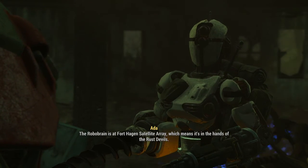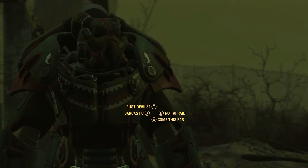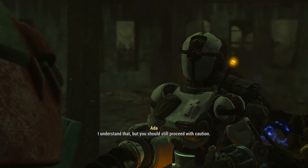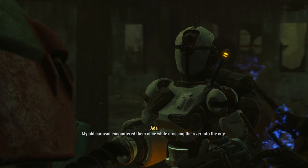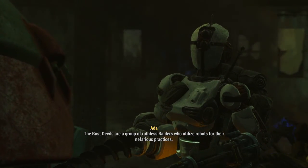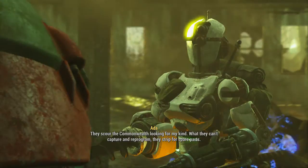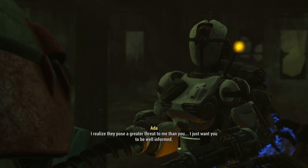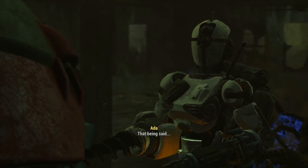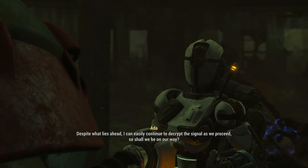Location confirmed - the robobrain is at Fort Hagen Satellite Array, which means it's in the hands of the Rust Devils. I haven't come this far just to back down. You should still proceed with caution. My old caravan encountered them once. The Rust Devils are a group of ruthless raiders who utilize robots for their nefarious practices - they scour the Commonwealth looking for robots. What they can't capture and reprogram they strip for spare parts. I just want you to be well informed. We can continue to decrypt the signal as we proceed, so shall we be on our way?